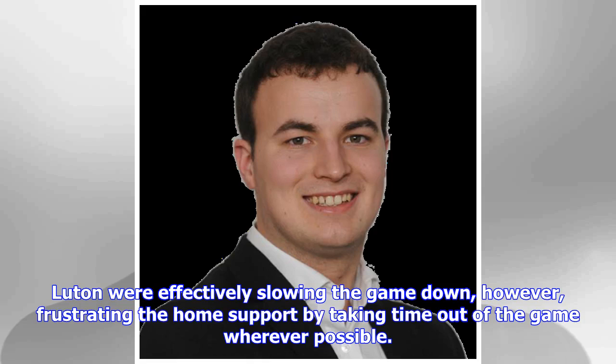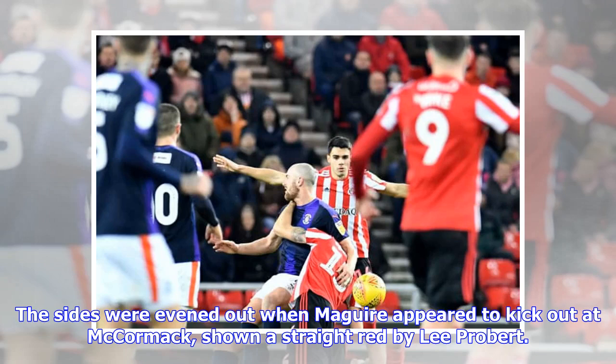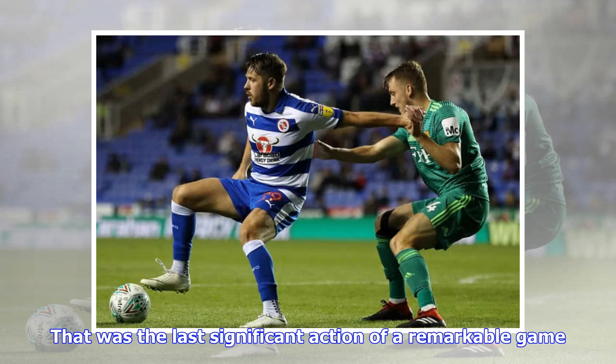Luton were effectively slowing the game down, frustrating the home support by taking time out of the game wherever possible. They came close to a winner of their own when Shinny found space again and took aim, McLaughlin turning the ball over. The sides were evened out when McGuire appeared to kick at McCormick, shown a straight red by Lee Probert. That was the last significant action of a remarkable game.